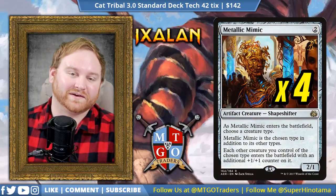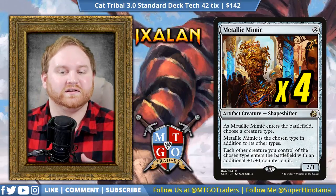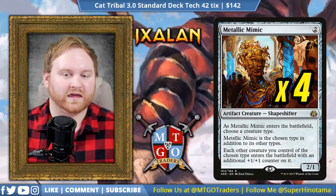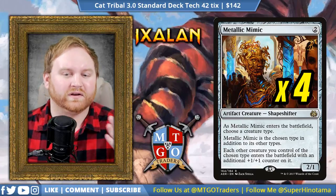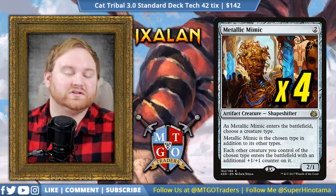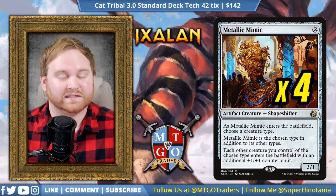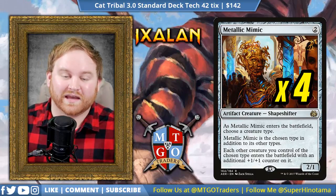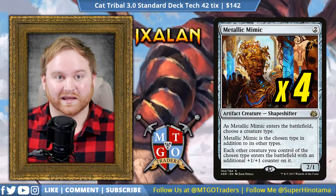Moving on from Adorned Pouncer, we have 4 Metallic Mimic. You know this is a tribal deck — I couldn't not include this. There was a slot here for Long-Tusk Cub, but I decided to go against that and go for Metallic Mimic instead. I like Long-Tusk Cub, but we have no energy other than the Cub in the deck itself. Metallic Mimic is still going to be great for us coming down as a cat, drawing cards when we cast a creature, and giving plus one/plus one counters to other cats. Since this is an MTGO deck, Metallic Mimic is actually kind of under budget too.